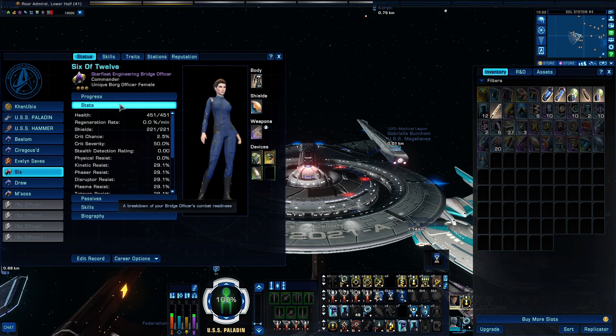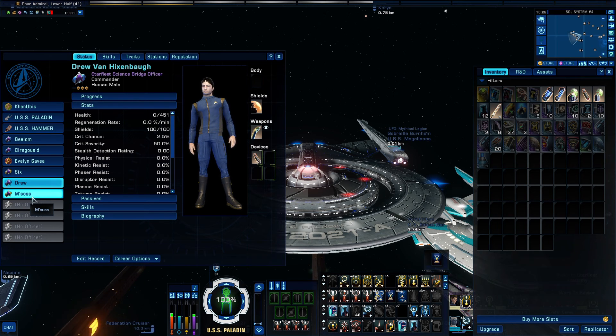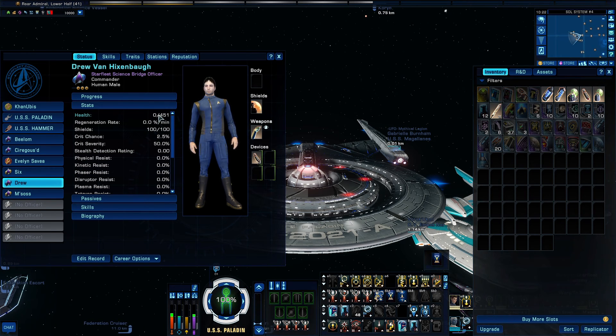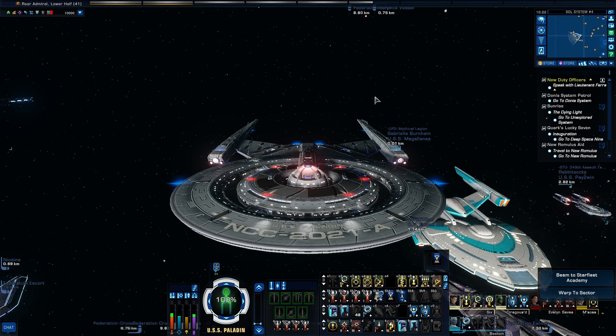Every crew has a Six of Twelve — they may all look different, but they're all Six of Twelve. And then I've got this guy, and then I have a Caitian male. Drew was originally going to be my medical officer, but I wanted an Andorian on the crew. I'm going to have more aliens on this crew — I normally don't have a whole lot of aliens, but I am going to have aliens on this crew. So, we are going to go to the Stranded in Space mission and see how this ship does and test its mettle.